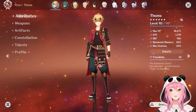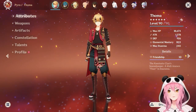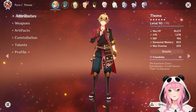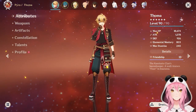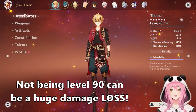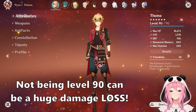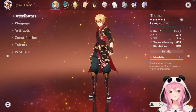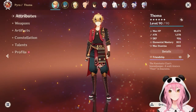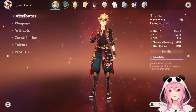The other way to scale Burgeon damage is by character level, and this is something a lot of people neglect. I'll see people say their Touma's Burgeons only do 18k–20k while mine do 30–40k, and they followed the build — then you see their Touma is only level 70 or 80. If your Touma is not level 90, you're missing out on anywhere from 20 to 30% increased damage just from getting him to max level. It is that important to get Touma to level 90 alongside a high amount of elemental mastery.